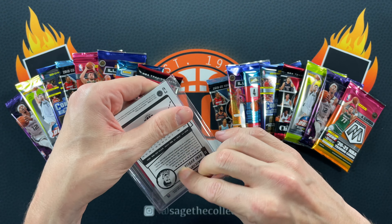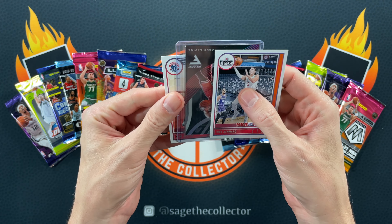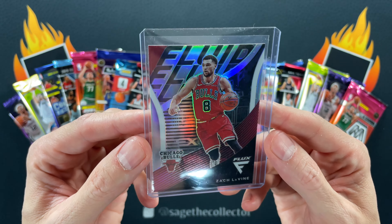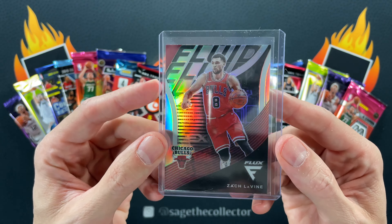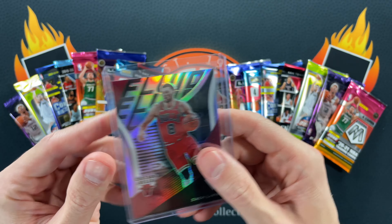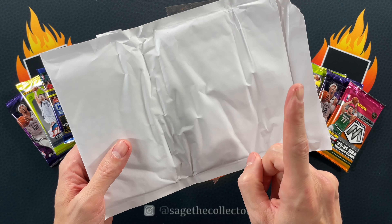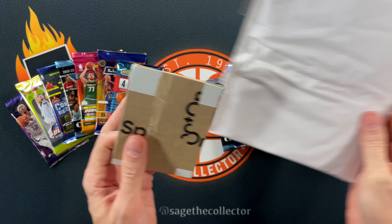We've got a couple freebies in here — a Luke Canard and a Denny. But there we go: I did not have this in the PC binder yet, and that is the Zack silver flux. I think this is hobby only, and like I said, didn't have it, so that is definitely going into the binder.